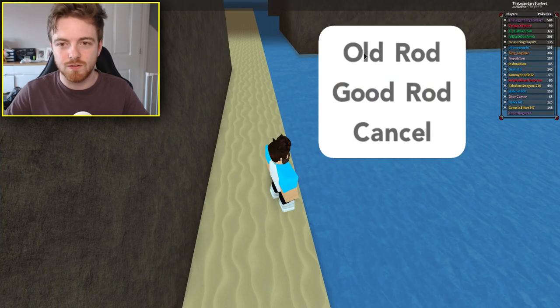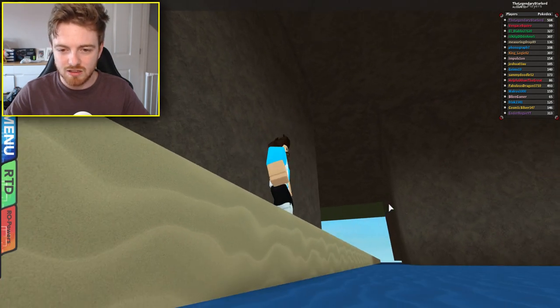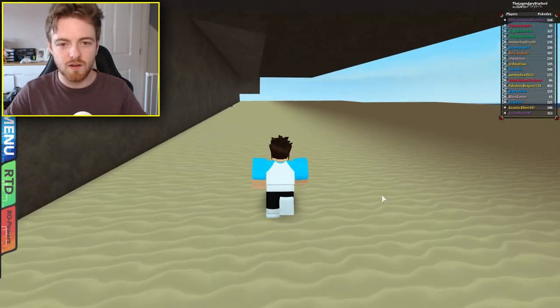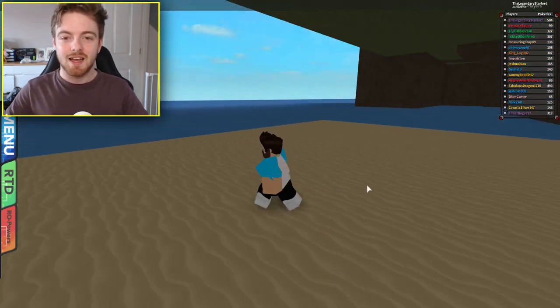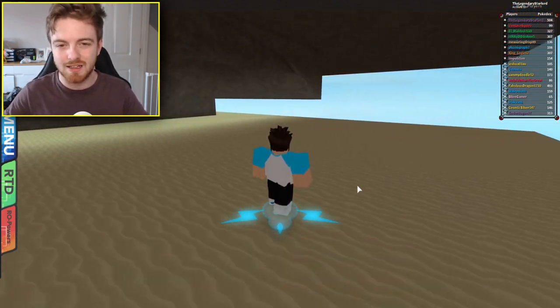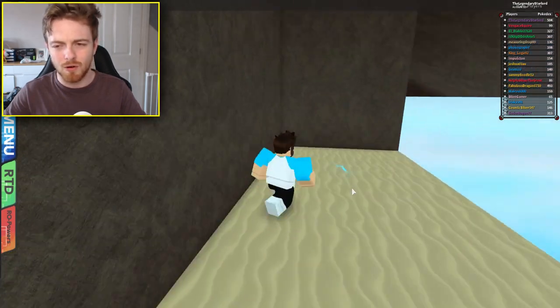Unfortunately, you can't actually surf over there. You can get an old rod or a good rod and fish for Pokémon here, but you can't actually get on top of there because there's nothing to land on — you'll fall right through the water, which is very unfortunate. But still a pretty awesome Easter egg. I'm probably going to see if there are any more Easter eggs around the map, though I genuinely don't think there will be.